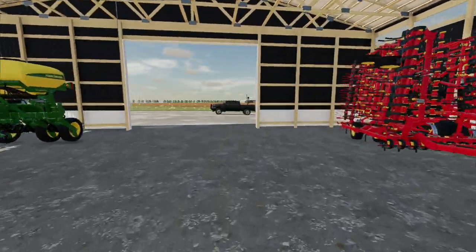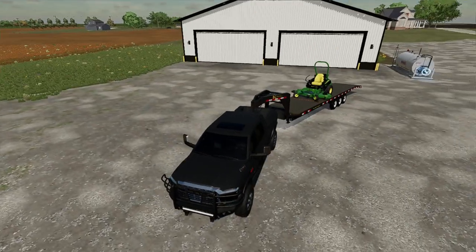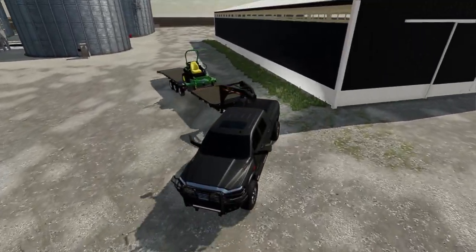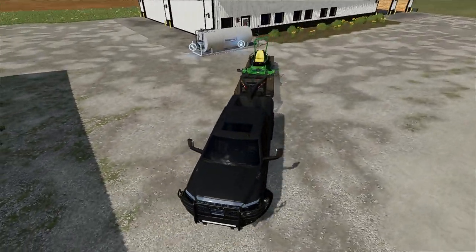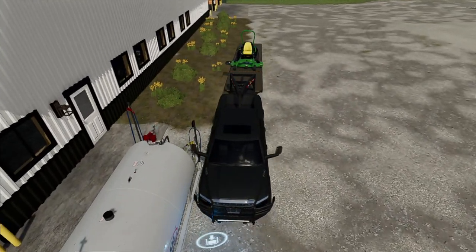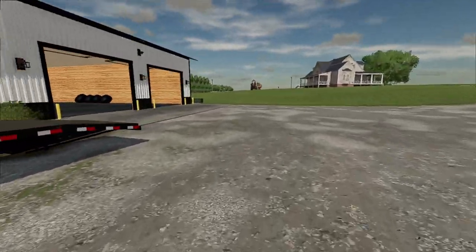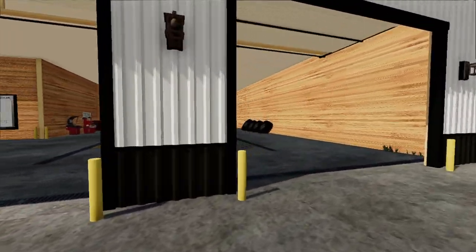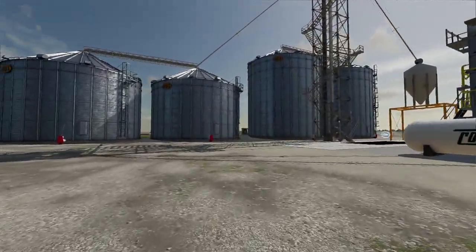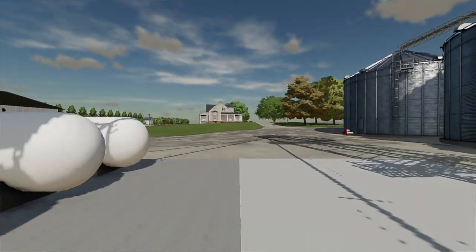I'll show you guys on the map in a second what we own. Over in the back of the shop we have a workstation where we can work on equipment — change out wheels or tires, basically a customization station. We also have a fuel tank here. We got a two-bay shop with a workstation. And we have this humongous GSI grain silo system going on. It is ginormous. Go big or go home.